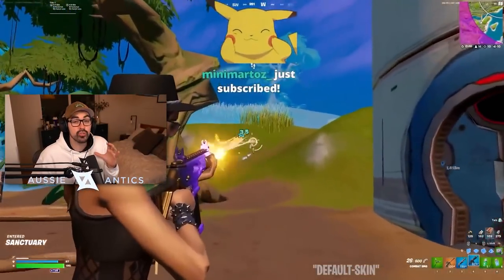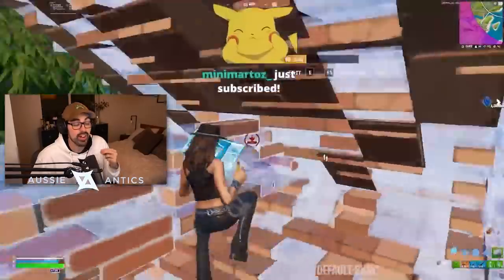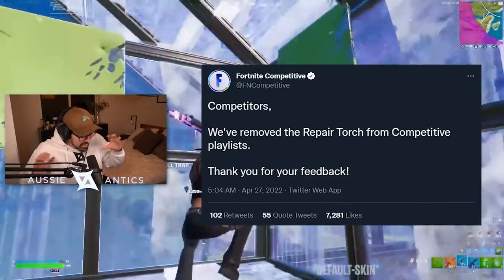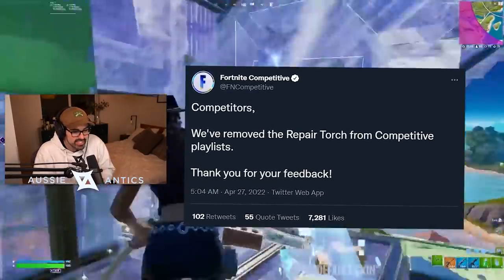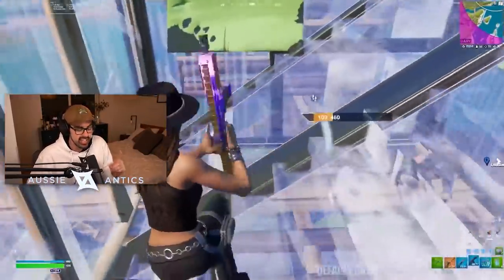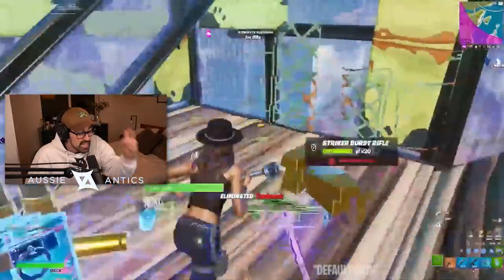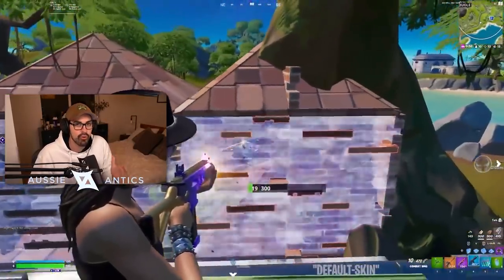I want to kick off talking about the most recent update, version 20.20. Most importantly, as far as Competitive goes, the Blowtorch being vaulted from Competitive. Now that might not sound like a lot, but if you've been watching any of the cash cups, any scrims, basically any Competitive Fortnite in the last few weeks, you'll have noticed one very big change to last season — the amount of vehicles in Endgame, the amount of IO cars, semi trucks, regular trucks, the Lambos. Endgame looks like GTA Fortnite.